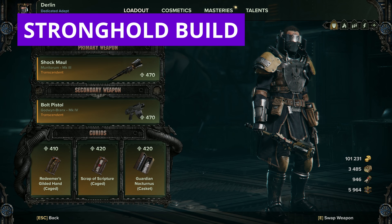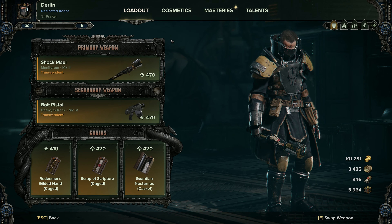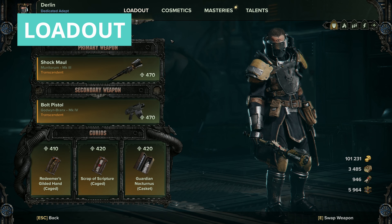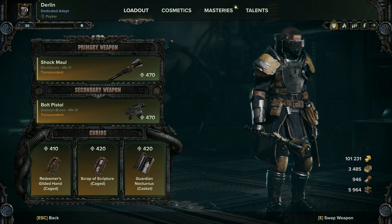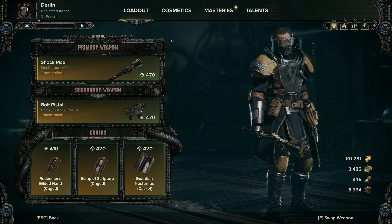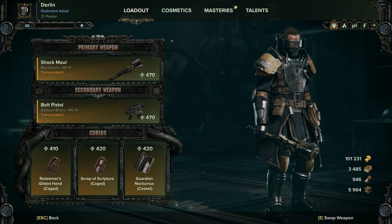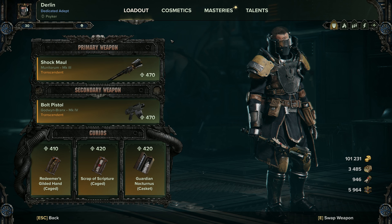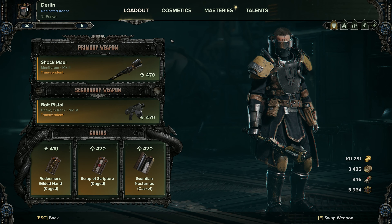Last but not least we have my Psyker Stronghold build. This is the build I used to achieve the Atoma Elite Guard penance — I actually had worse blessings and worse curios when I achieved it, so this is a slightly bumped-up version. These weapons haven't been fully upgraded yet as I've been focusing on other build videos for mastery levels, and because I only just had two shockmulls I never got any of the blessings since I rolled this one quite early and was happy with it.